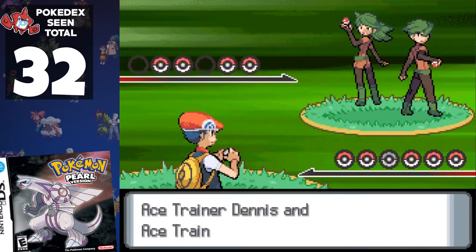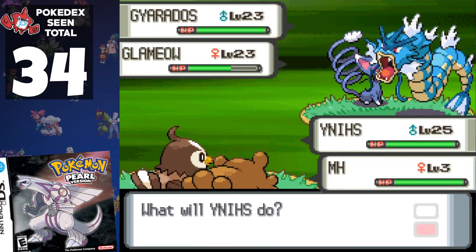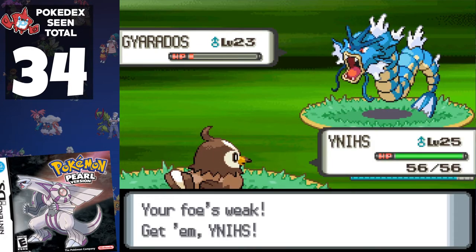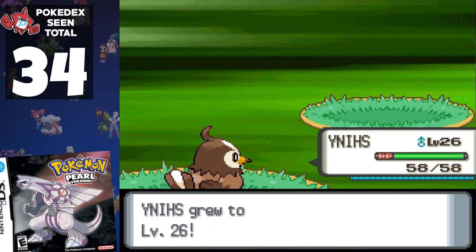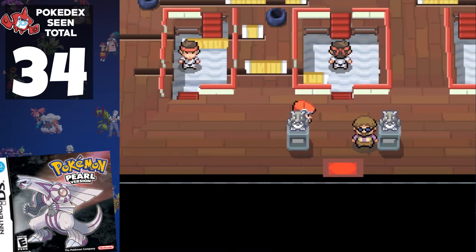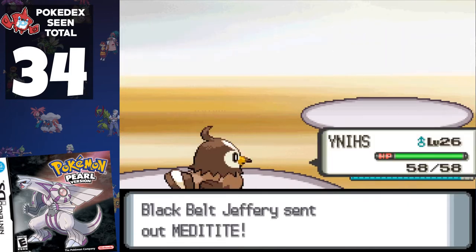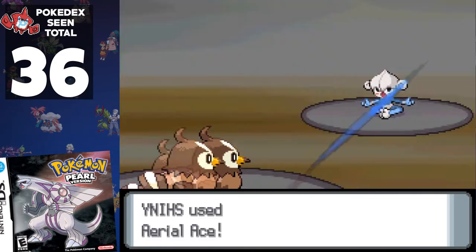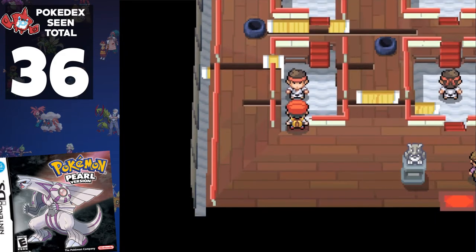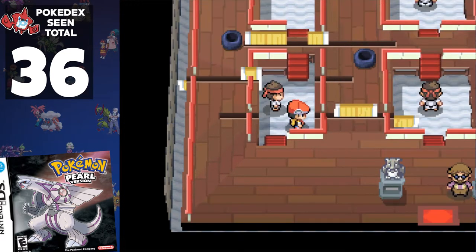Ace Trainer Dennis and Maia throw out some heavy hitters in Monferno and Gyarados, which sweep our team. After plenty of grinding on Route 210, I realise the way to beat these trainers is to simply talk to them individually — they're a lot easier in single battles. The next increase comes in the third gym where you have to battle three trainers. They use a combination of Machoke and Meditite, which the gym leader uses anyway. The final trainer on the left is a spinner, so we avoid adding Machop to the counter.